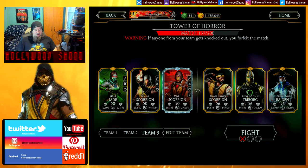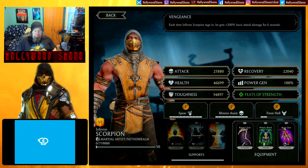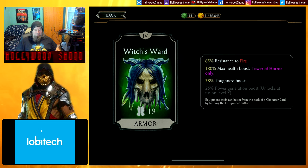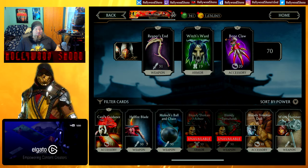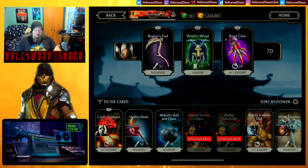Next up in Tower 137. This is another scenario where having the Tower of Horror gear is great, because you have Witch's Ward, which gives you a massive health boost and a toughness boost and high resistance to fire — which you probably don't want that mechanic with Mortal Kombat 11 Jade, because you actually want to gain power and health. But I think it works just fine. The Bone Claw also gives a health boost.